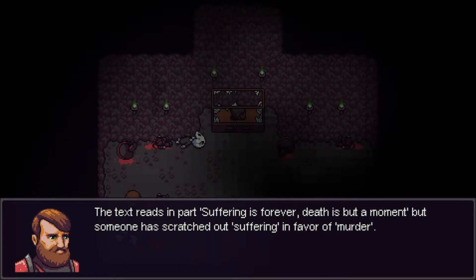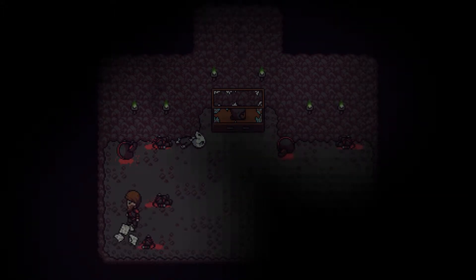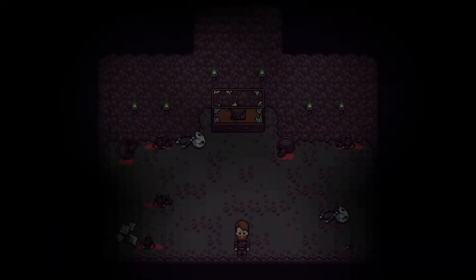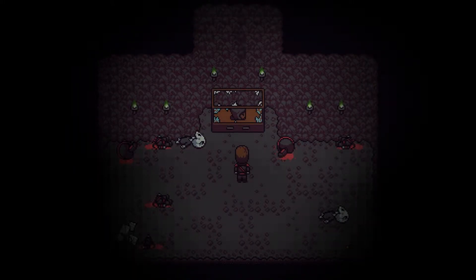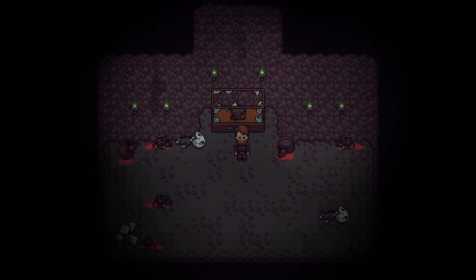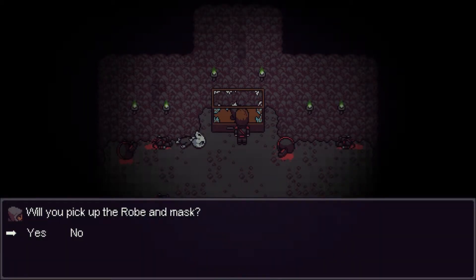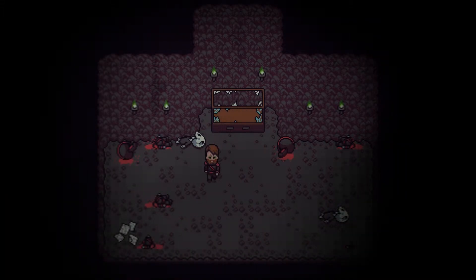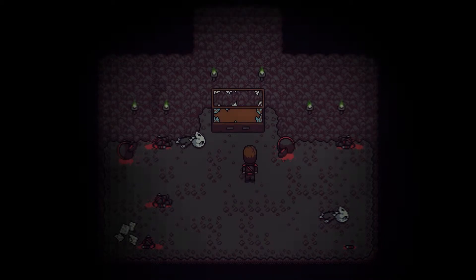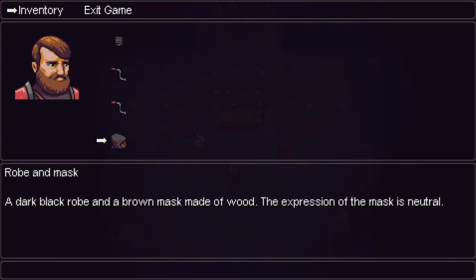The text reads in part: 'Suffering is forever. Death is but a moment.' But someone has scratched out 'suffering' in favor of 'murder' — so 'murder is forever, death is but a moment.' We can't get out, so we have to interact with this hood on display. Will you pick up the robe and mask? What if I take... no, I don't want to touch that. Let's get out of here. No choice. We're going to end up doing it anyway.